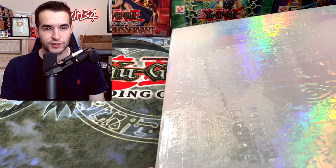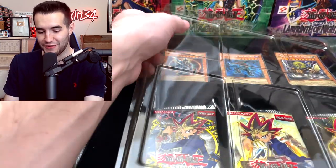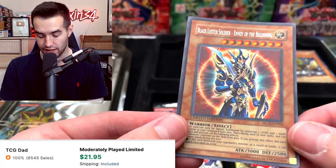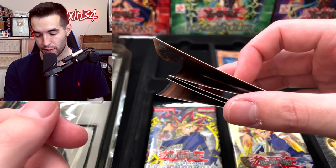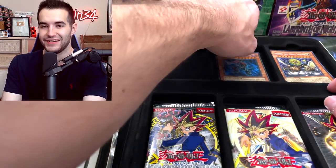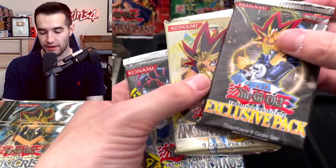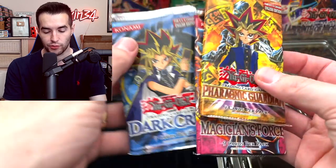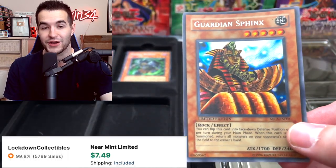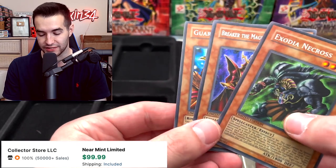Inside master collection two, the Black Luster Soldier promo is unfortunately very warped - the corner is slightly dinged too. The problem with master collections is you open them and the cards look like this. We also have Blowback Dragon. The packs include Ancient Sanctuary and Invasion of Chaos on one side, and Pharaonic Guardian, Magician's Force, and Dark Crisis on the other, with promos Guardian Sphinx, Breaker the Magical Warrior, and Exodia Necross.